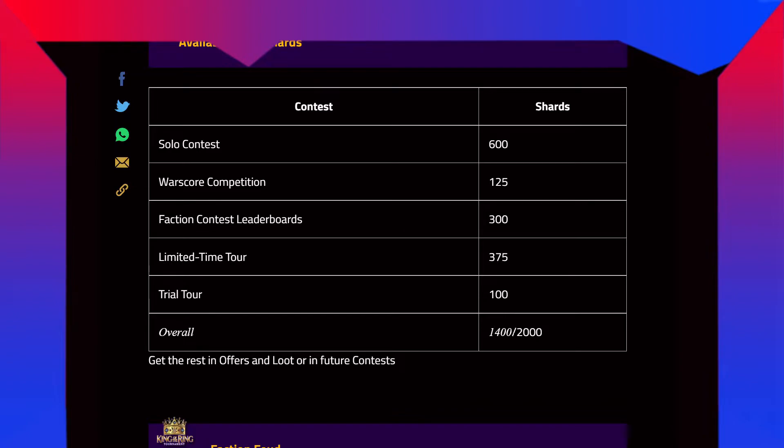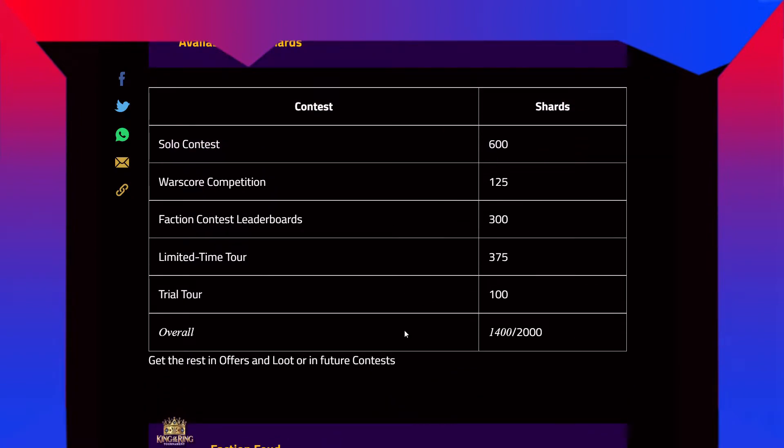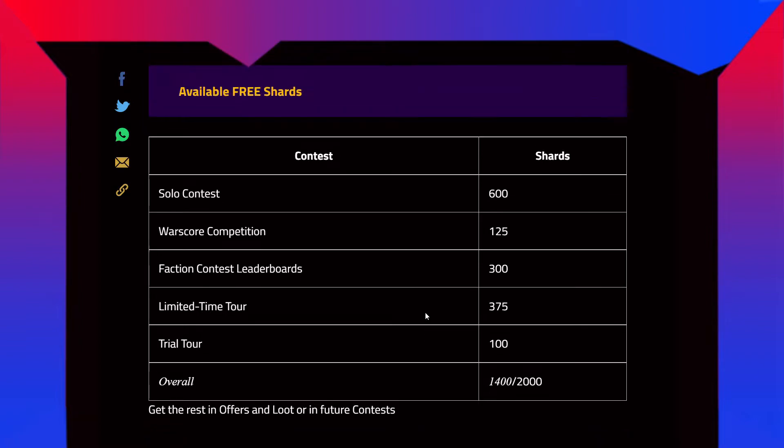You're gonna get 1400 shots out of 2000 shots for free — that's like two-thirds of the shots. The remaining 600 shots you have to spend money on or get through office, loot, or future contests. In future contests you're gonna get his remaining shots also, but 1400 shots for free is a big amount. Sometimes on the login reward, if Xavier Woods comes in the login reward, maybe you're gonna get another 500-600 shots very easily.